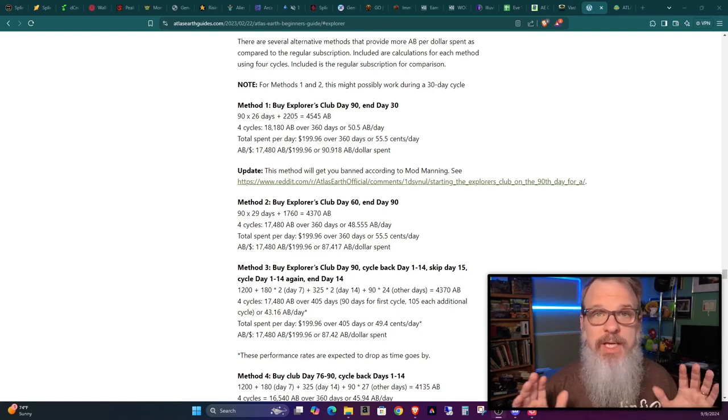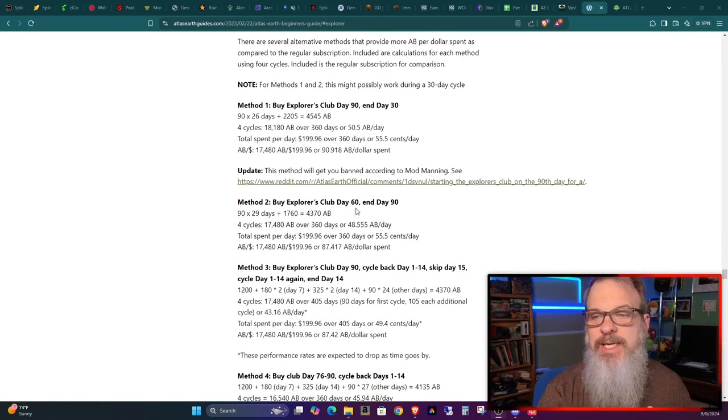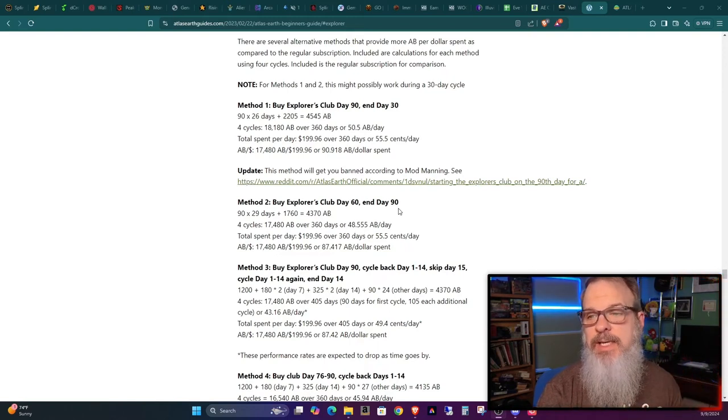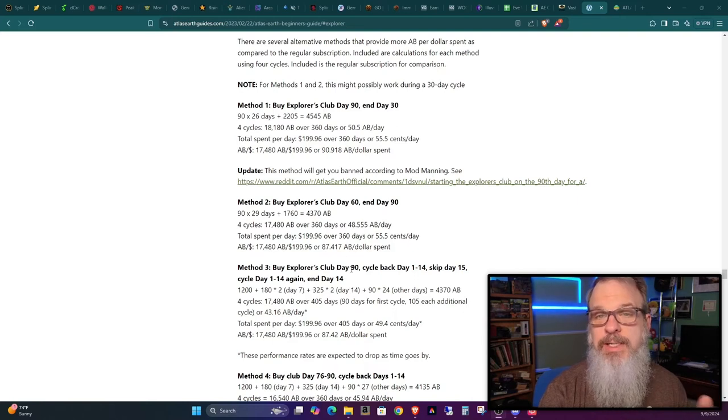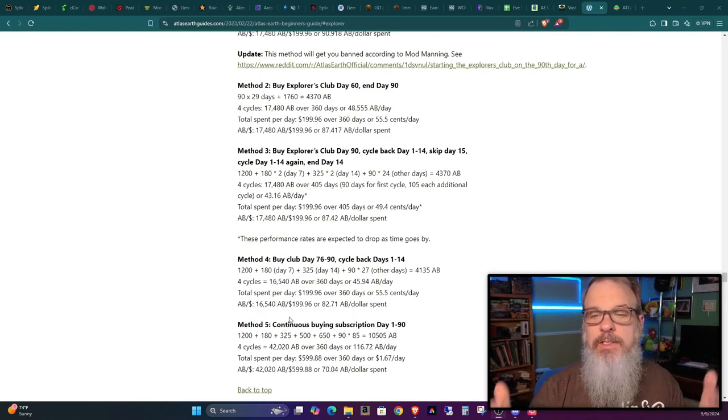Otherwise, here are the other strategies you can read through and compare. Method 1 is start on day 90, end at day 30. Method 2 is start on day 60, end at day 90 — so you get both the day 60 and day 90 bonus. Method 3 is start on day 1, get the 90-day bonus, cycle to day 14, then skip day 15 — which resets you to the beginning so you claim days 1 through 14 again. Method 4 is days 76 to 90, cycle back to days 1 through 14. And Method 5 is continuous subscription. Tasty Wallet does all the numbers and lays it out so you can decide which way to go.